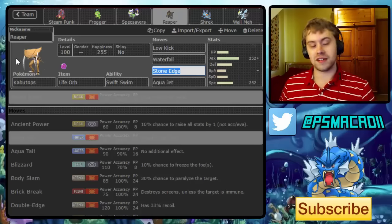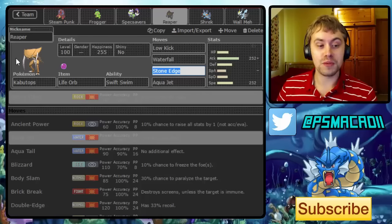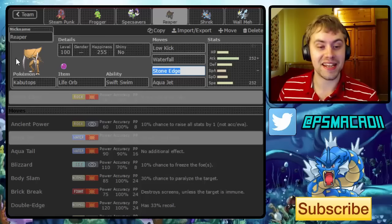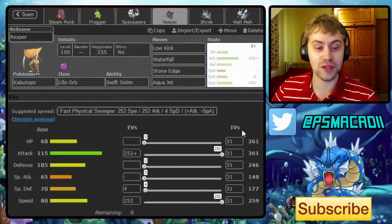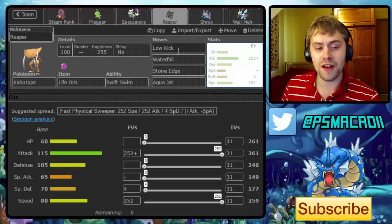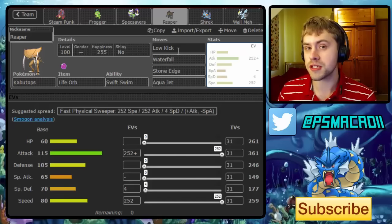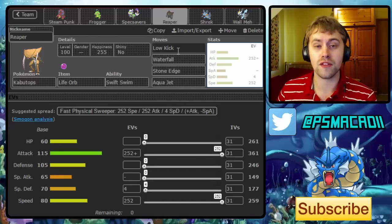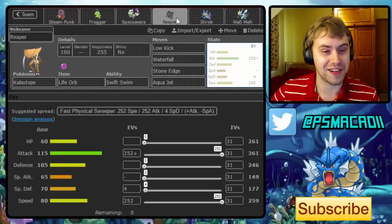I made two changes: first I made Tornadus Life Orb — it was originally Assault Vest — and on top of that we have Weavile as well. This helps a lot with Chansey because we can Knock Off on the switch, and Superpower then kills from there. We've got a lot of Fighting coverage, mainly because of Chansey and Ferrothorn — screw them for facing rain teams.